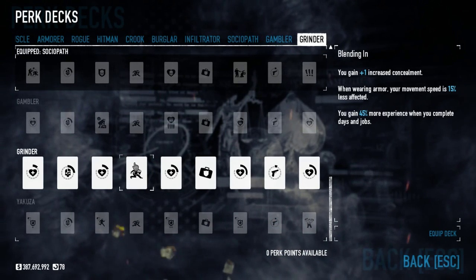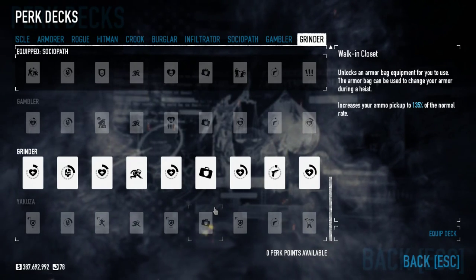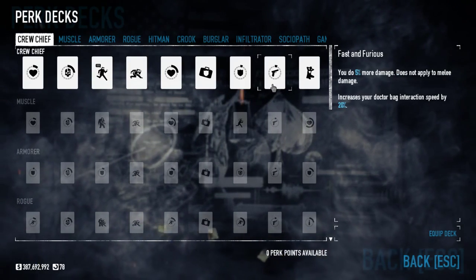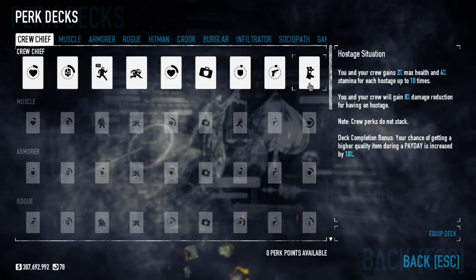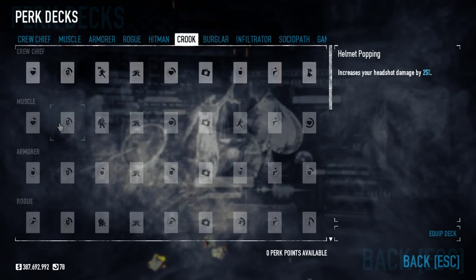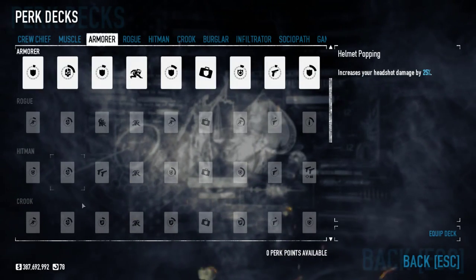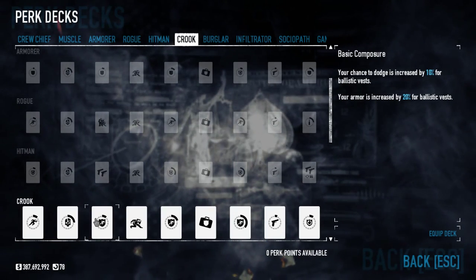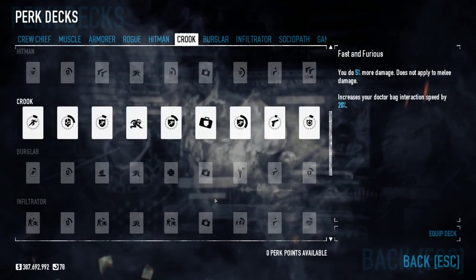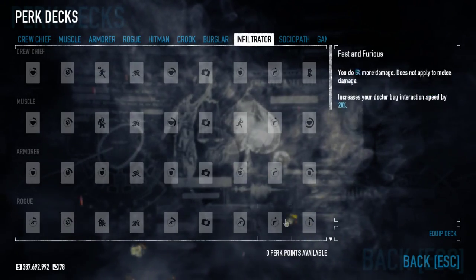And I think that will do it for the perk decks. You get perk points every time you complete a heist. For new players, I would recommend going up one perk tree completely first to get those passive bonuses like the 5% more damage and deck completion bonuses, then branch out to others. If you're brand new, Crew Chief, Armorer, and Crook are probably good starting ones — they'll give you some useful bonuses and help you survive a bit longer. Burglar, Infiltrator, and the rest are definitely more for advanced play.